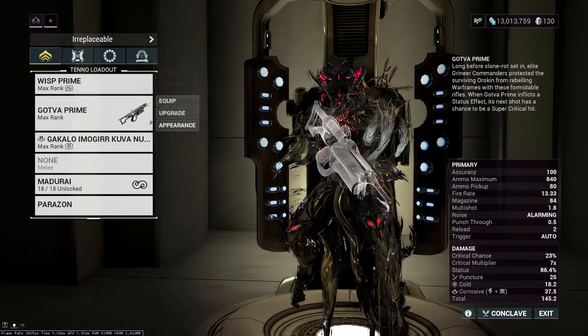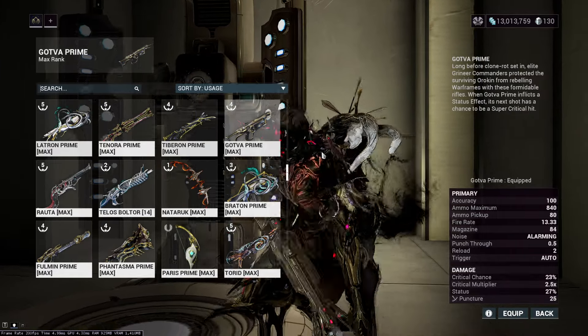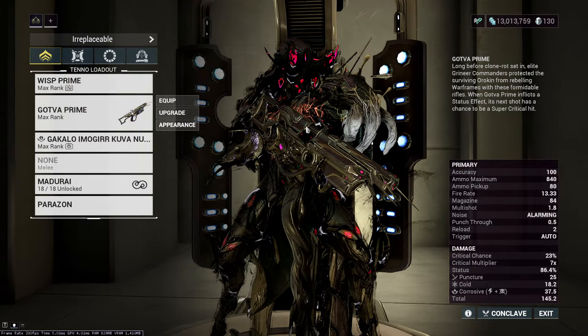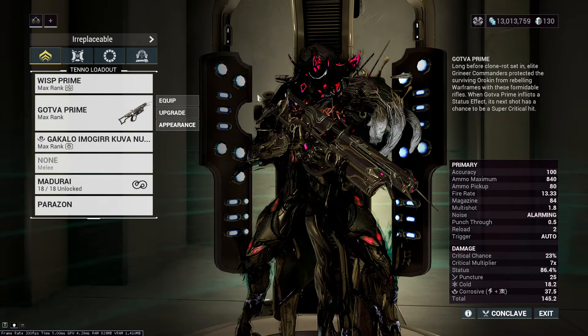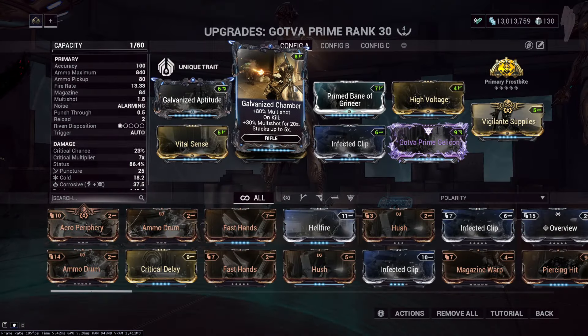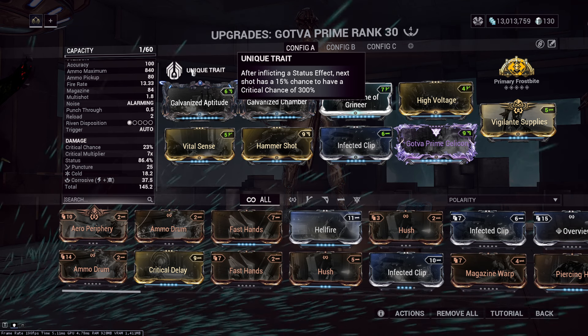The Gotva is a very special weapon that we got at TennoCon this year, and that we could also get from Barakiteer later. When it came with Barakiteer, it was a fiesta — you could make a ton of plat by just buying this gun over and over and then selling it, which is exactly what me and a lot of other people did.